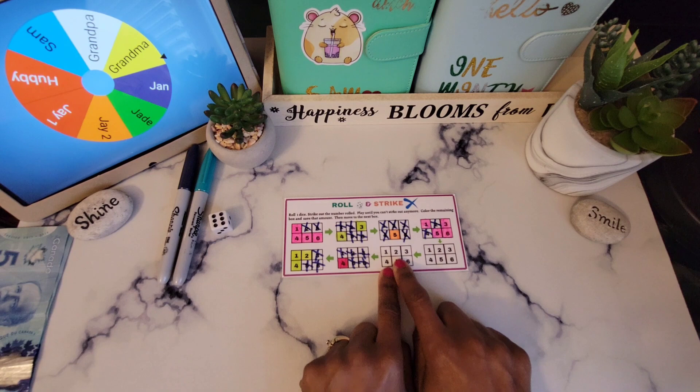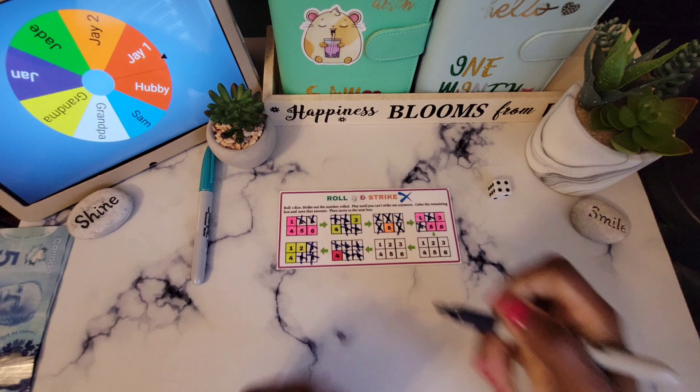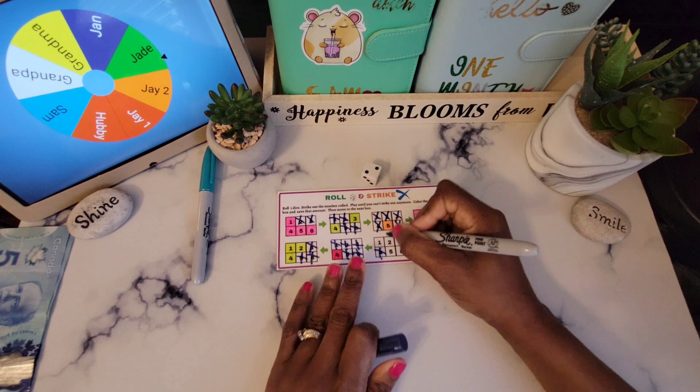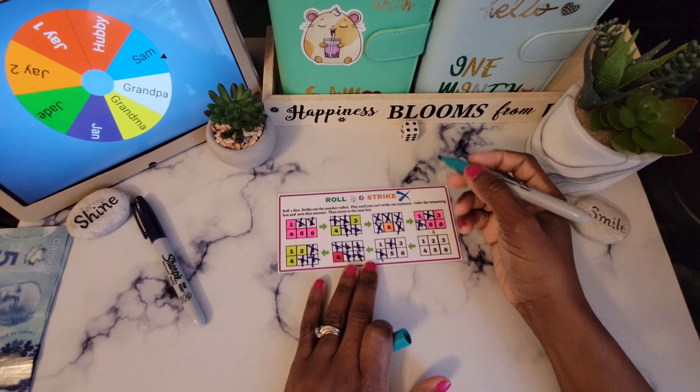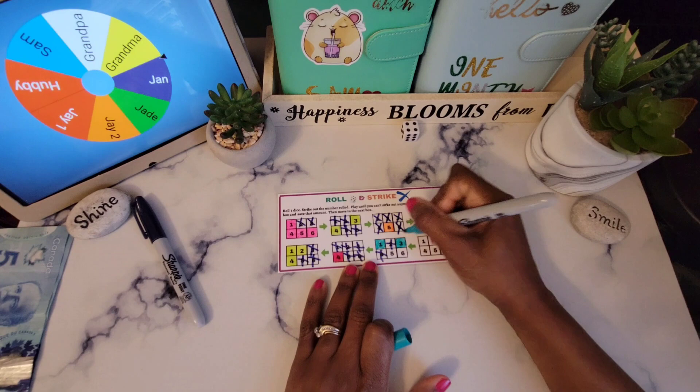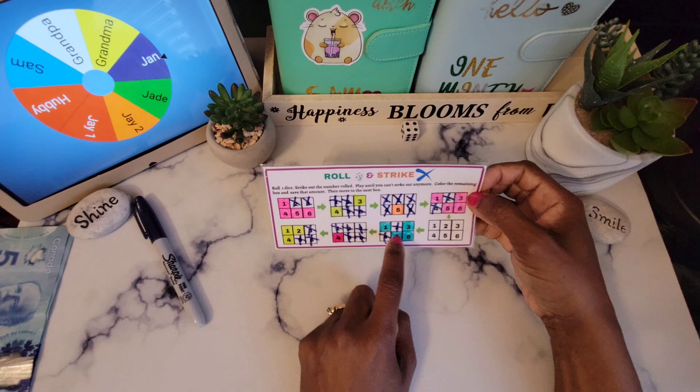So this is our Roll and Strike — we are doing this one today right here. Let's roll and see how this one will pan out. Okay, so four — that one is off. Two. Let's see if we get another big number. Okay, it's what it is, so we have to color this in. What this means is we are supposed to be saving six and five — eleven — and one — twelve.